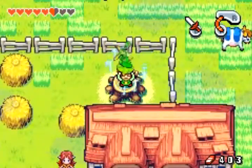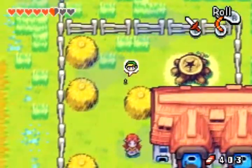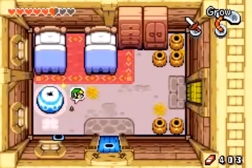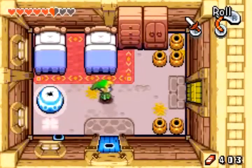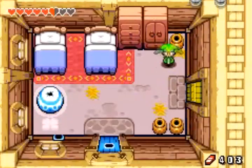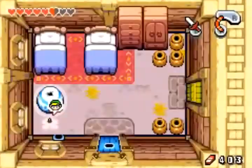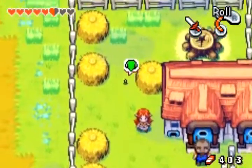Talon — yeah, that's your name, Talon. In the door we go. Up to normal size we get, and break through the pot up here to reveal the Lon Lon Ranch key. Shrink back down, exit, and get back to the stump and give him the key.